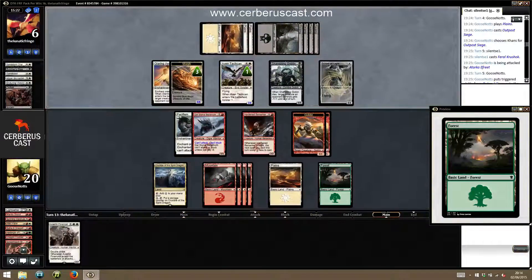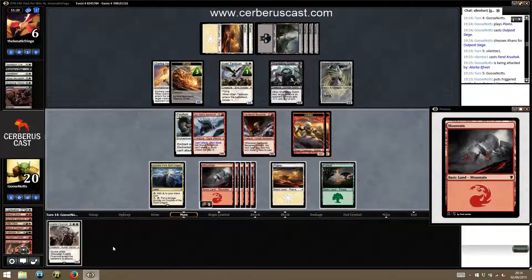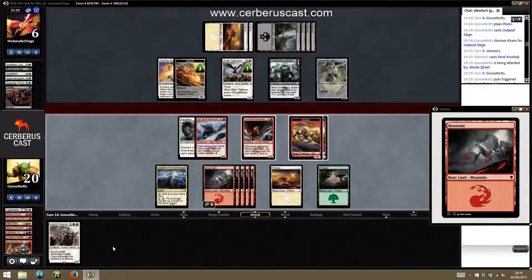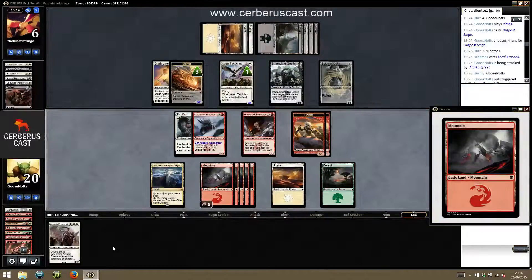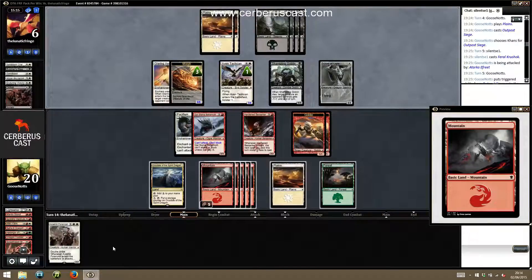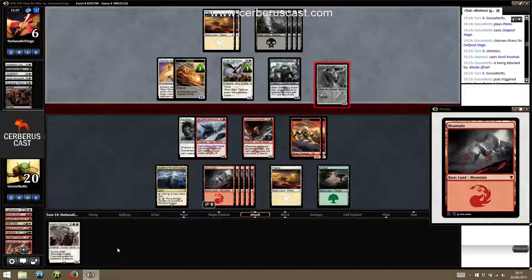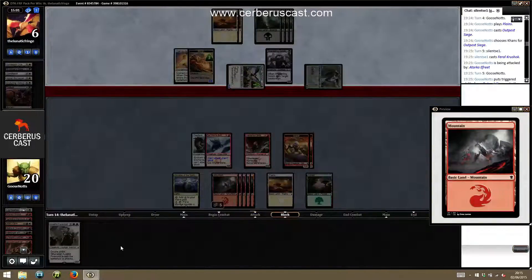We've got Sarcon's Rage and twin bolts still in our library, so we've got a couple of options to try and win the game. I'm not going to sacrifice my Goblins here — I want to do as much damage as I can. They're now starting to feel safe enough to get in. We've got three turns to draw our answers.